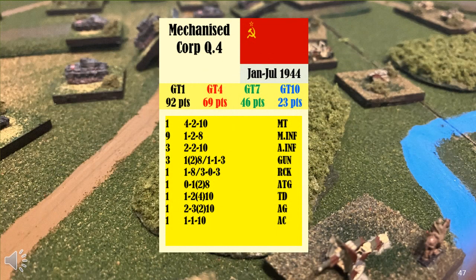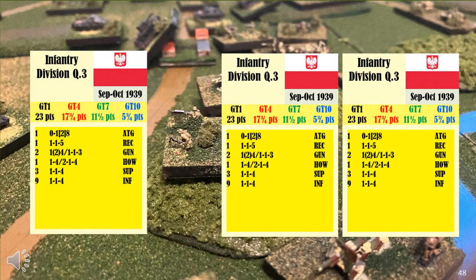In this example, the Soviet mechanised corps has a points value of 92 points if it's available from game turn 1 onwards. If it arrives on game turn 4, its value is 69 points, and so on. Another solution is to allow a player to double a force mix if it arrives later. In this case, if the Polish infantry division arrives on game turn 1, it has a value of 23 points. If it arrives at the halfway point — in this case game turn 7 — the cost remains at 23 points, but the player gets a second Polish infantry division. This system has issues if you wish to have a formation arrive at the quarter or three-quarter point, but this is not insurmountable with some minimal effort from the player, or even specific printed cards being provided. For ancients games, this is probably the optimal solution if you want to have reinforcements coming in and want their points value affected by when they come in.